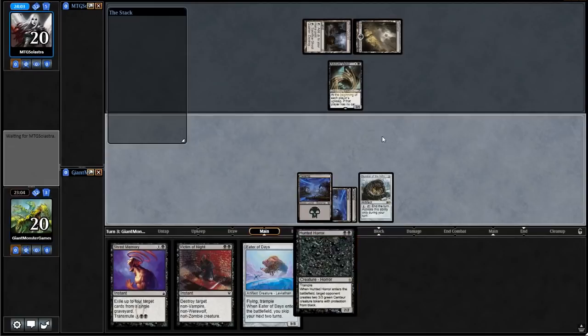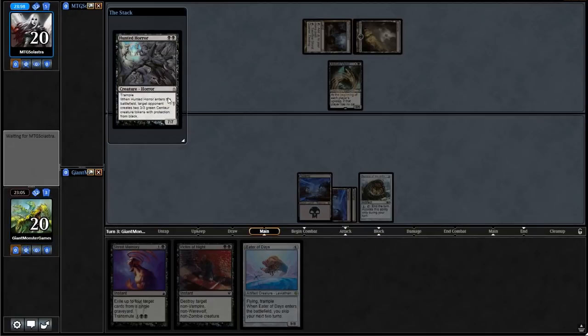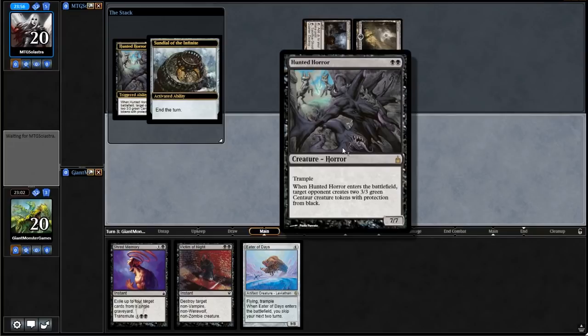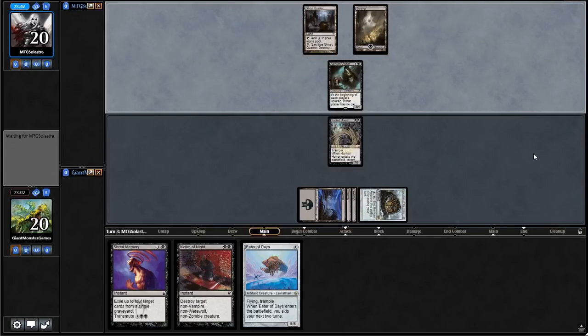So we play Hunted Horror. It comes into play, and our opponent is going to get two creatures — but instead, we are literally going to end our turn, preventing them from getting the two green Centaur creature tokens. We just get a 7/7 on turn three. I mean, that seems reasonable. I can get behind that — that seems like a fairly good play. And we'll ship it to our opponent's turn.